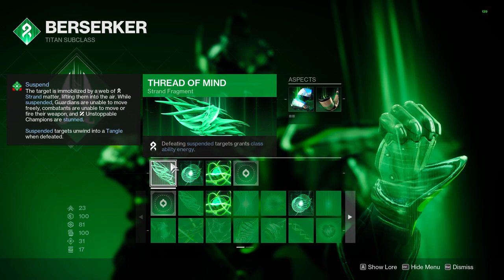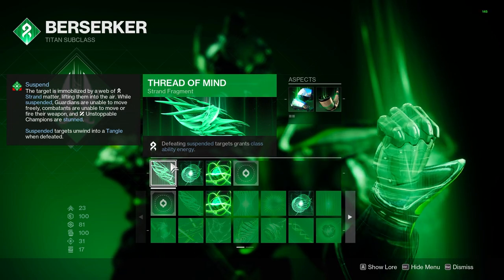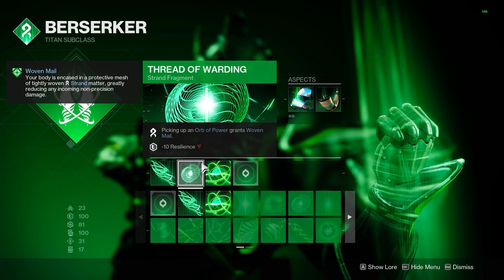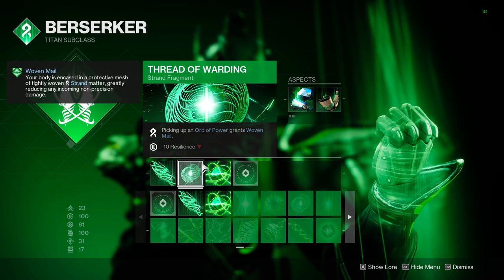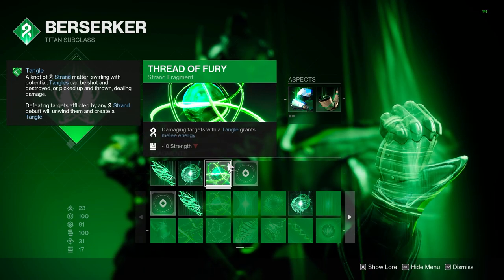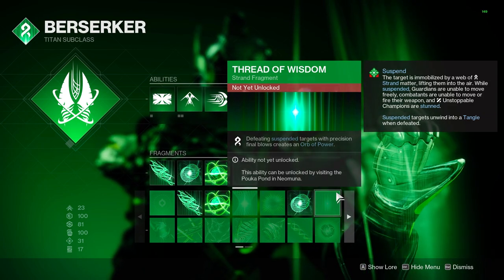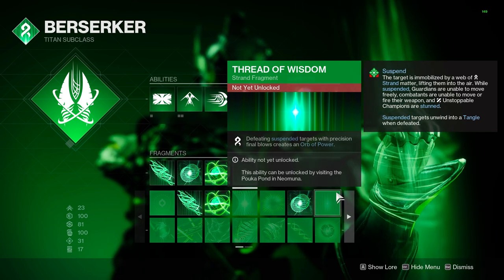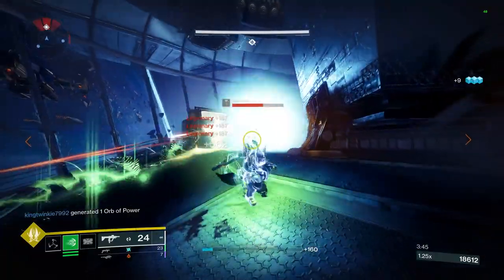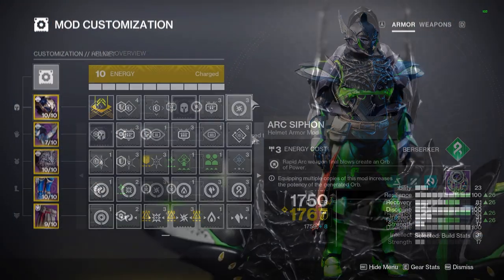Our second aspect is Drenger's Lash, which sends out strand waves when we place down our barricade, dealing damage and leaving enemies it hits suspended in the air. Fragment-wise we get four options. Thread of Mind: defeating suspended targets gives us class ability energy, which scales per tier of enemy and lets you chain multiple class abilities back to back. Thread of Warding grants woven mail when grabbing an orb of power — damage resistance and melee regen. Thread of Fury gives melee regen when you destroy a tangle and damage enemies with its explosion.